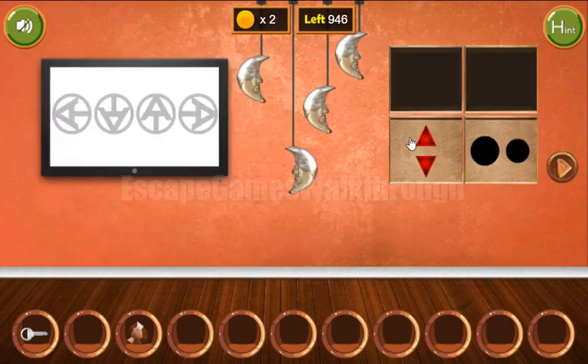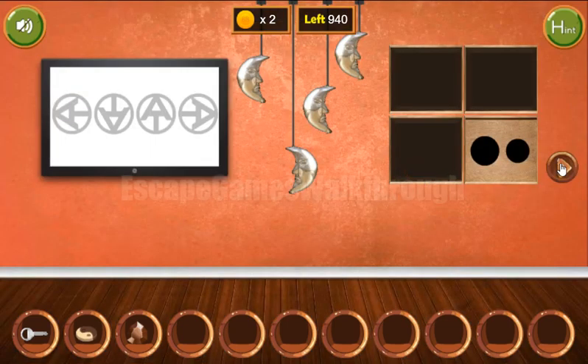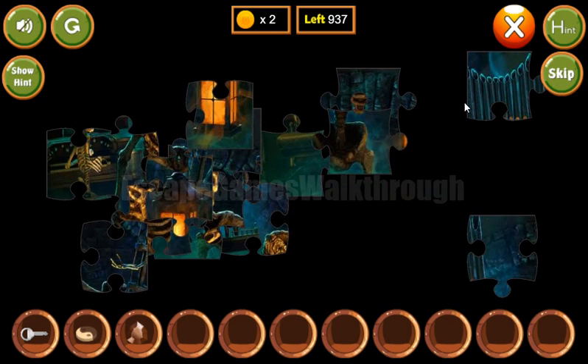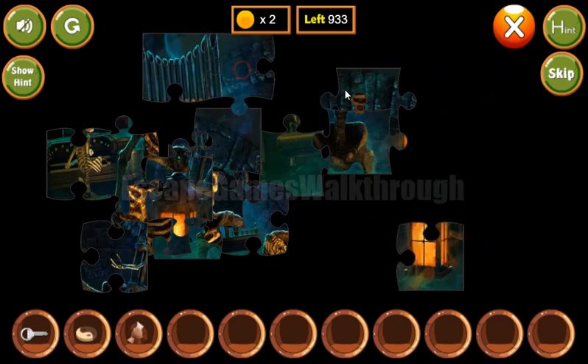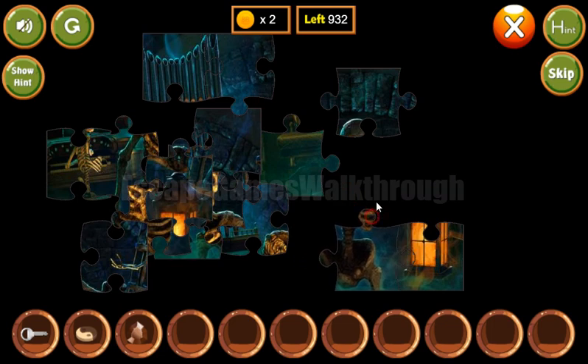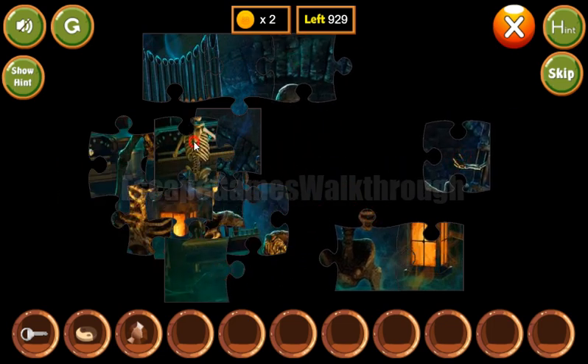The full sequence is up, down, up, up — that's the code to use here. We've got the token. Now let's solve this picture puzzle — it's easy to solve.